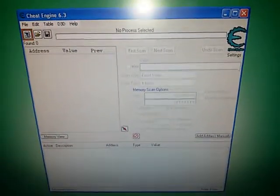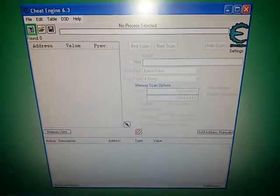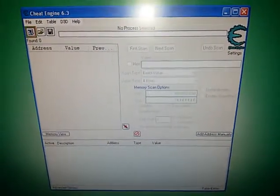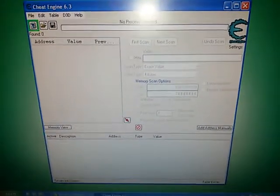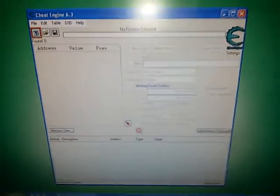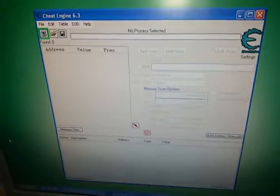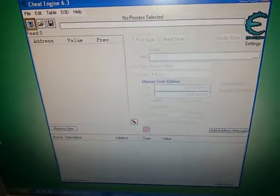Limbo page is a hidden amount of data in the personal computer version of Plants vs Zombies that contains 10 minigames, along with 4 variations of Survival Endless: day, night, fog, and roof. It's possible to access this page via Cheat Engine by changing specific data values.